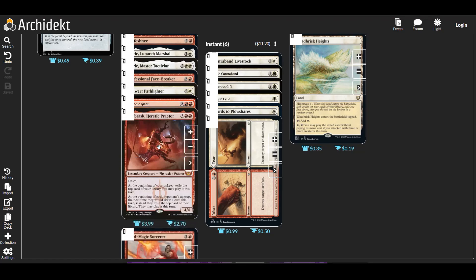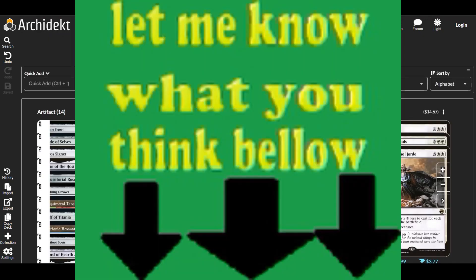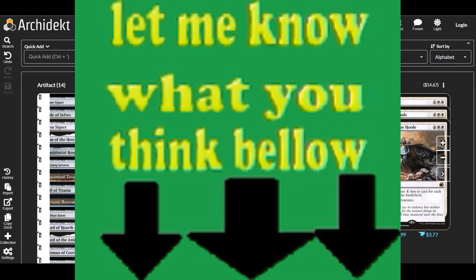Tectonic Giant: when it attacks or becomes the target of a spell, we can choose to deal three damage or exile the top two cards of our library and choose one to play until end of next turn. I rarely choose the three damage mode. Urabrask: at the beginning of upkeep we exile the top card of our library and may play it this turn; opponents must exile instead of draw and may play that card. Wild-Magic Sorcerer: the first spell we cast from exile has cascade, so we flip until we find something of equal or lesser mana cost and play it for free. That's it for the cards — I hope you enjoyed it and I'll see you in the next one!